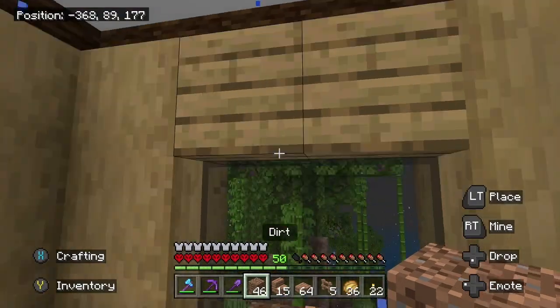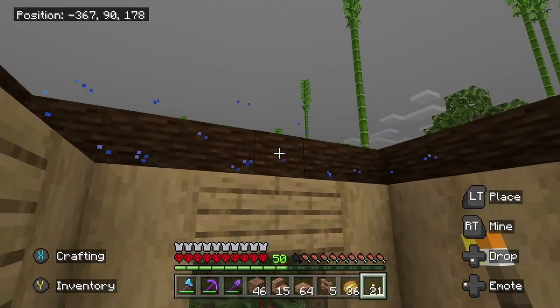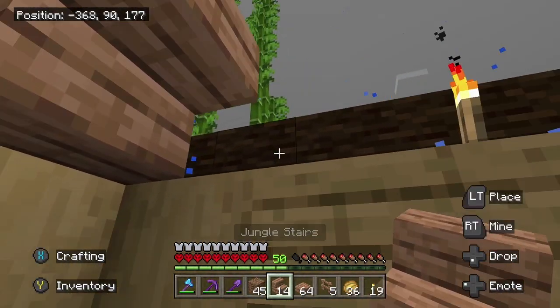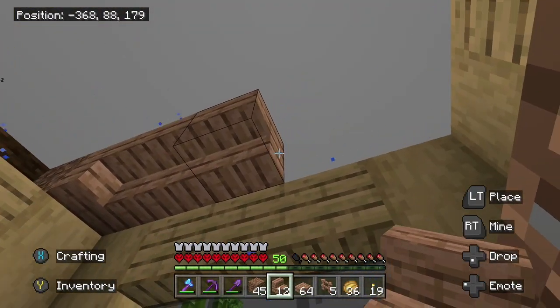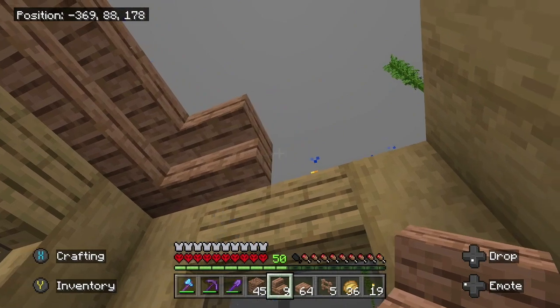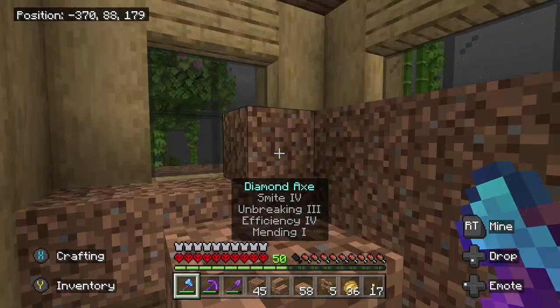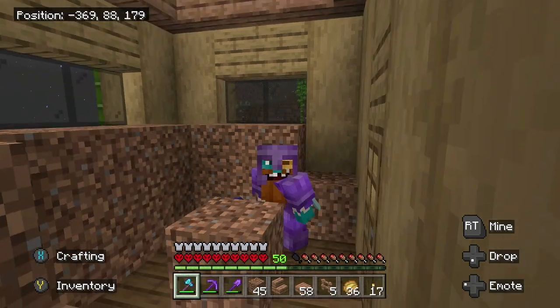I'm going to jump up here and put torches because the stairs will allow the light to come through, and that will also work on our windows. I'm going to do a lip around the stairs, and then once we've done that we'll add in the half slabs. I'm thinking what I might do with the half slabs is even take them up a level, just so it's not so flat of a roof interior. Now what we really need to do is replace this dirt with bookshelves and an enchanting table, then get a grindstone in here and a book with some lapis.